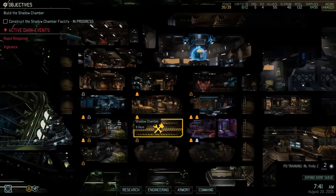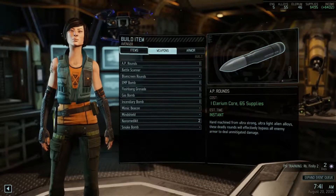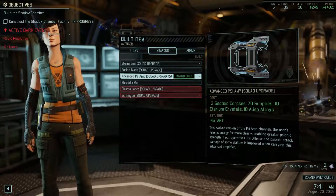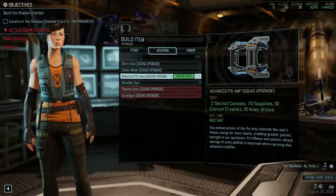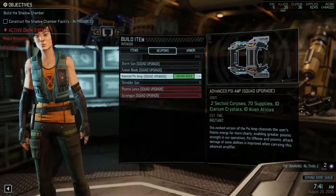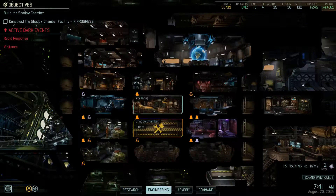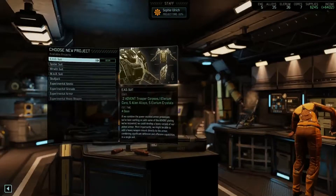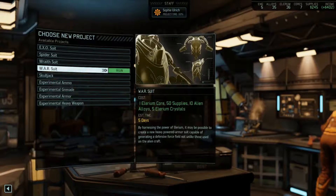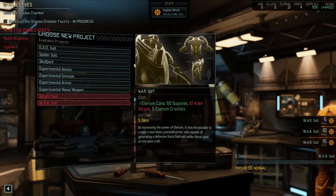Definitely first the beam cannon, and then the advanced AI since we are getting Finley as an SI operative. Let's go to the proving ground. Actually, I'm going to build some warsuits instead. Let's begin — 3 warsuits.